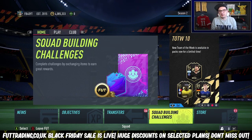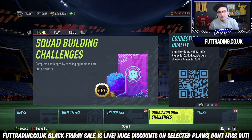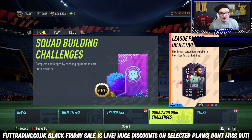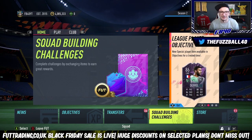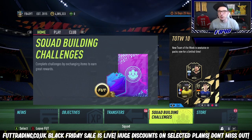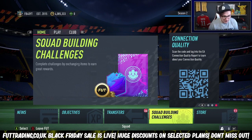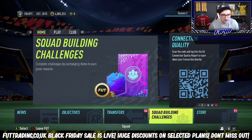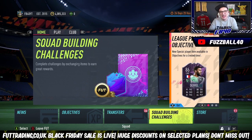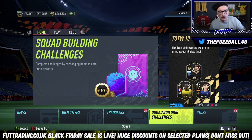We get daily and flash SBCs. The flash SBCs have already started, and yesterday I told you guys about buying rare silvers and rare bronzes — some of them are as high as 5,000 coins. We're going to talk about that in a second because it's a way you can still make coins right now. And then we'll also get player SBCs, and we'll also get these Signature Signing cards.